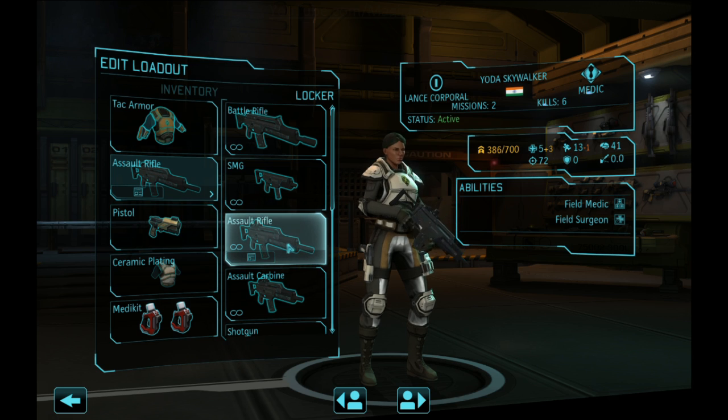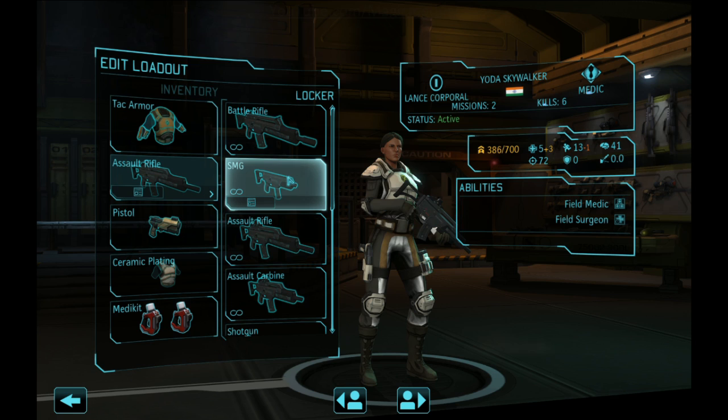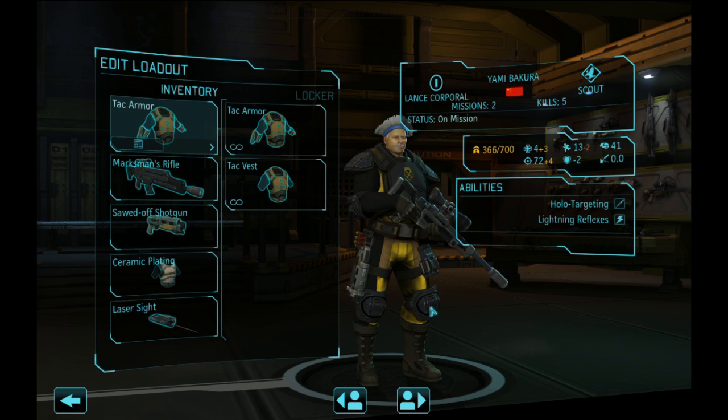Keep your medic center-back in the formation and equip them with the assault rifle. The battle rifle isn't worth it since medics move a lot and it loses accuracy on movement. The carbine and SMG do too little damage. The assault rifle is the go-to weapon for medics.